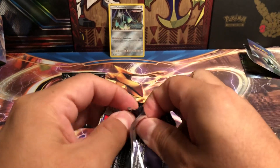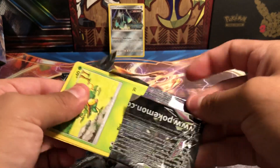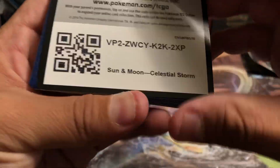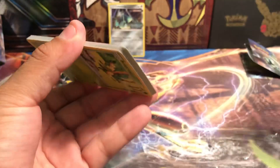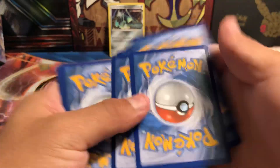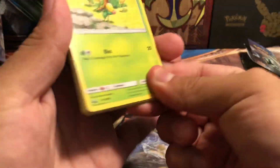Stack Attack is up next. In the booster box opening, it was Stack Attack that gave us the good pulls — we'll see if that continues. Here's the code card for this pack. One, two, three, and four energy, which is grass.